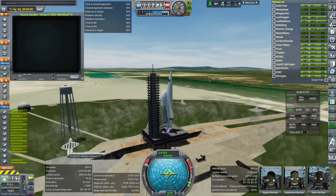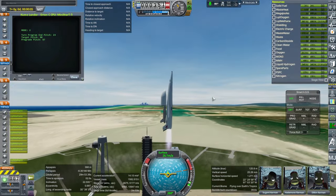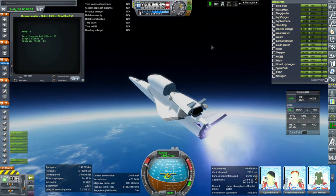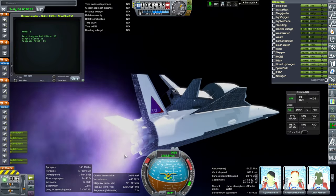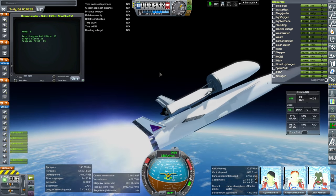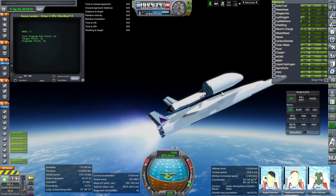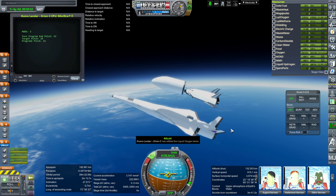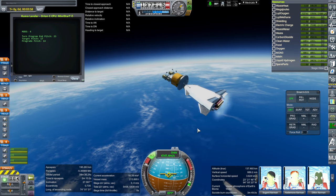The fairing issue happened because I had removed the fairings to show off the payload and then replaced them — they ended up in the wrong stage. Switching four of the five engines off is actually necessary for balance: the four bottom engines are switched off because as the vehicle gets lighter, the mass on top becomes relatively heavier and the center of mass moves further up, so we switch off the bottom engines to compensate.